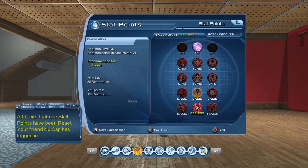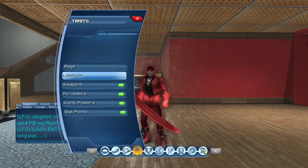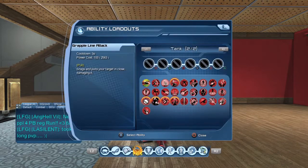So the higher your Restoration, the higher your heals received. To recap your goal in Hybrid: max out Critical Healing Magnitude, Critical Healing Chance, and Health; put 10 points into Dominance; and then the rest into Restoration. Now let's get into the actual loadout itself and the variations that you can use within the Rage Tank loadout.